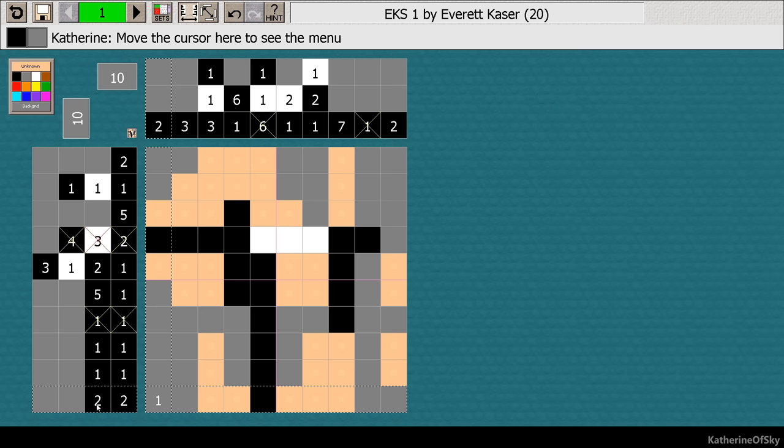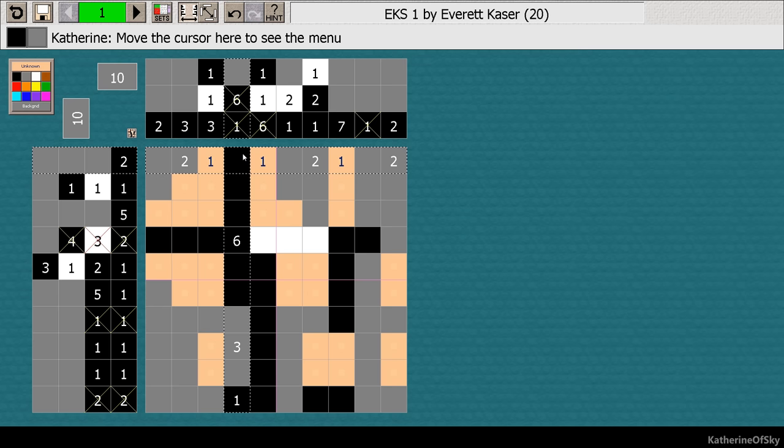This is an interesting one because if you look at the clues, we have two and two. Now we know that there can't be an extra two here, so we can take that square out. And then we know that if we use deduction, we know that we have to have a space between those two. So this has to be two, that has to be a space, and that's a one. So therefore we also get this column sorted out.